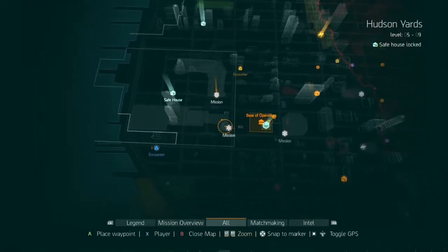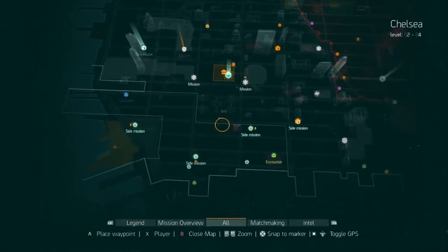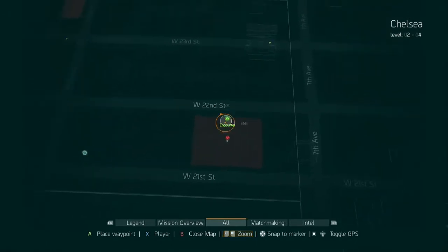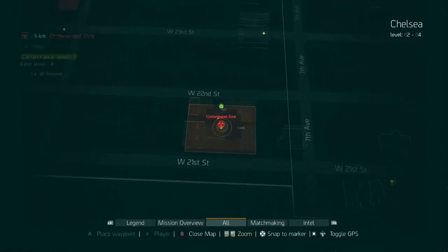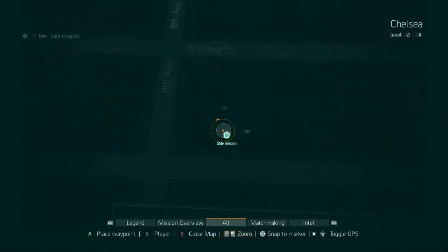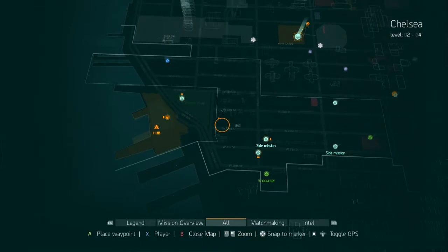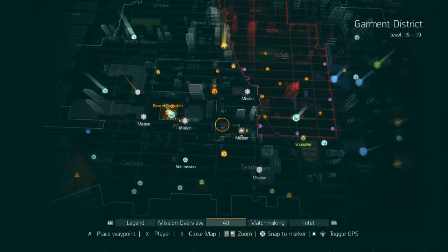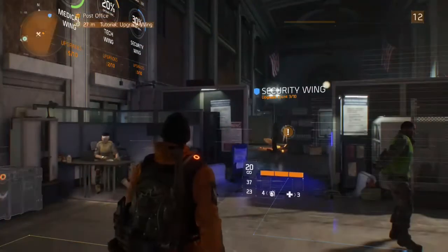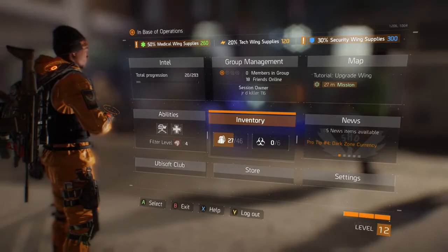I already cleared all the missions and stuff in this area. Encounters give 890 XP, missions give 1000 XP — it varies. Even though it doesn't seem like a lot, they do add up when you do a whole bunch of these. As you can see on the map, they're all over the place.